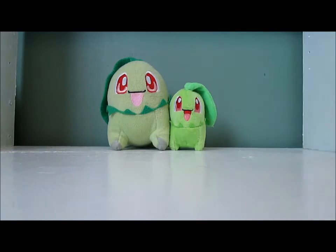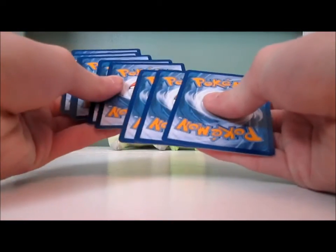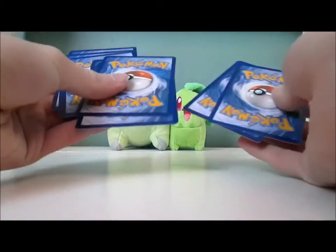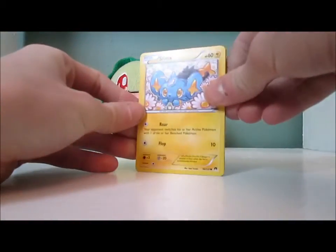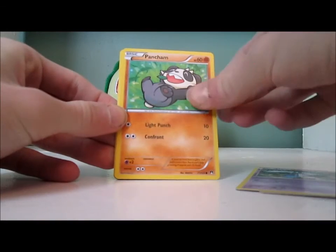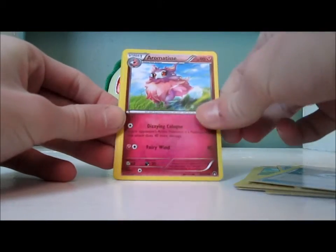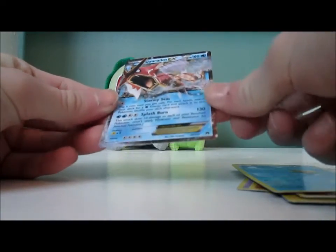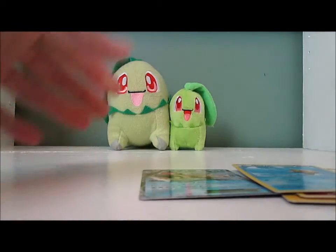Got a couple of Chikoritas, got a secret rare code card. I might do a giveaway for all my code cards, I'm not exactly sure yet. Anyway, we got Shinx, Honedge, Pancham, Bullet Seed — this is the last opportunity to get another Chikorita — and no, it's a Staryu, Gyarados Spirit Link, Aromatisse, Puzzle of Time, Staryu Reverse which is a common, and it's an ultra rare — Gyarados EX! Very cool, that's amazing. So I actually did not get Ho-Oh EX, which is great, because Ho-Oh EX is the card that I ordered online.